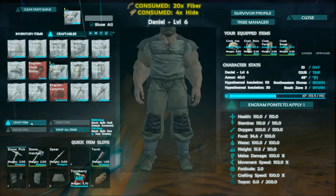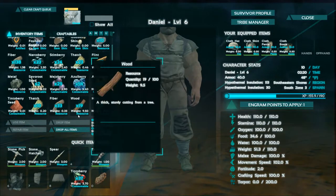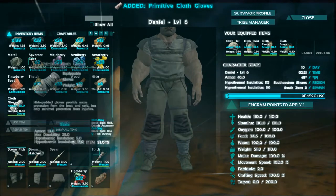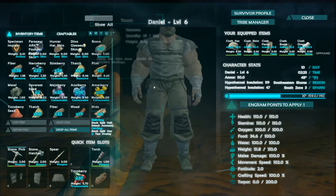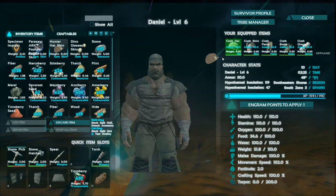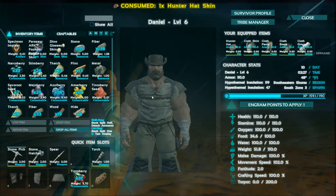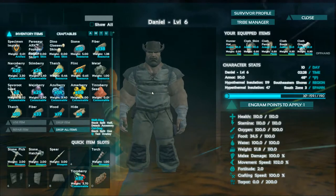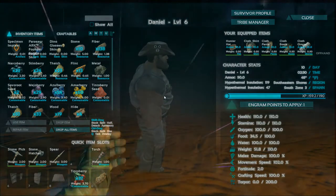Let's go ahead and make a pair of gloves and we will finish our first cloth armor outfit. Drag that over, and just for a little bit of flair, we'll go ahead and equip the hunter hat skin right on top of there. And now we've got us a nice survival hat. We are looking good, ladies and gentlemen.